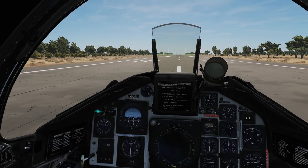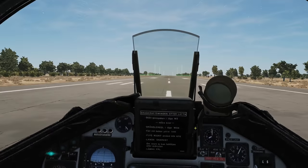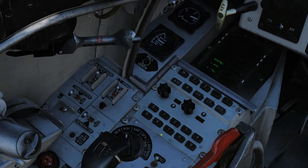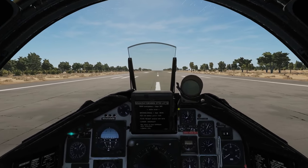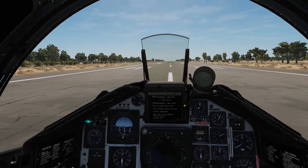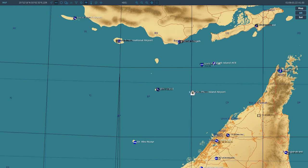I'm going to go through it step by step and explain the steps as I go. First thing: we're going to be on the ground for a little while. We do not want to corrupt our nav system, so we're going to turn to BER standby. Next we're going to go to the F10 map.